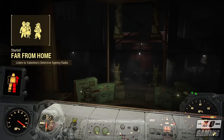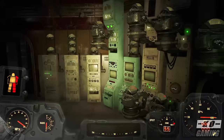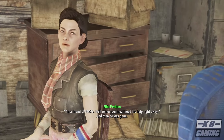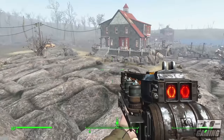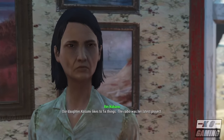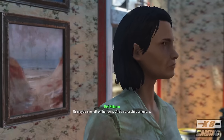Upon installation and activation of the Far Harbor DLC, you'll get an in-game prompt signifying that there's a new case for you to investigate at Nick Valentine's detective agency. Upon arrival at his office, his secretary Ellie will fill you in with the details. A girl has gone missing, and her parents have contacted Nick in order to find her. You'll then be traveling to an area far northeast of the map of Fallout 4, which previously was not accessible. You'll meet the Nakanos, a couple who are very distressed about the disappearance of their daughter Kasumi. Upon some initial investigation, you'll determine that she's actually traveled to Far Harbor.